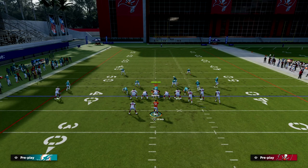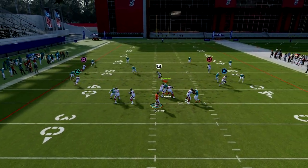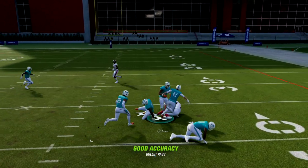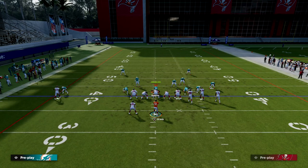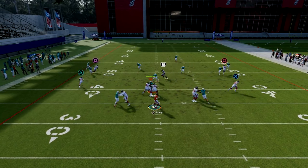Now let's get into some zone looks. If they're not playing hard flats, you certainly want to try to hit that tight end. This play also gets into a really soft spot against a lot of zones. This deep dig route — you might think you could easily lurk it, but you'd be surprised how many people are going to suck down to this drag route.